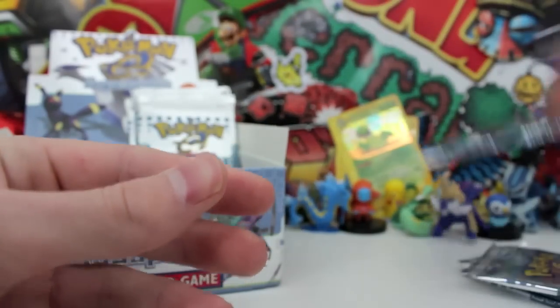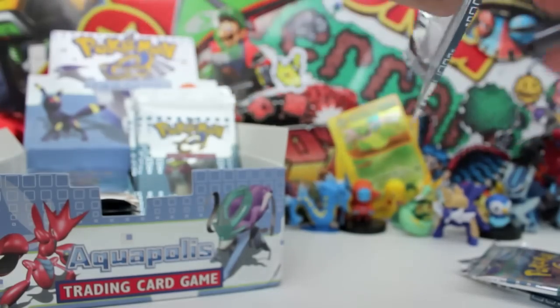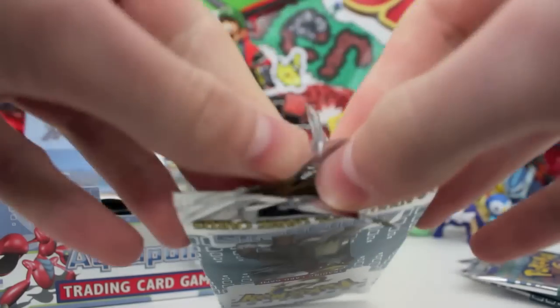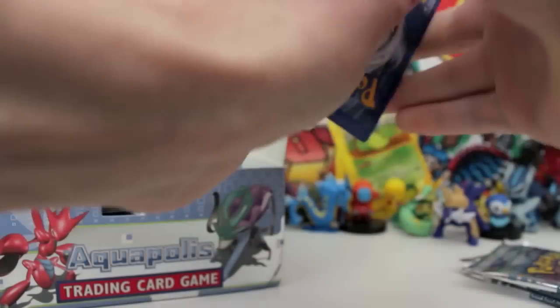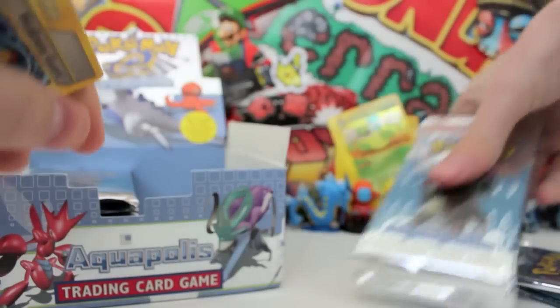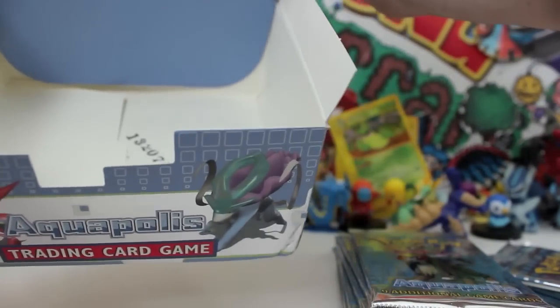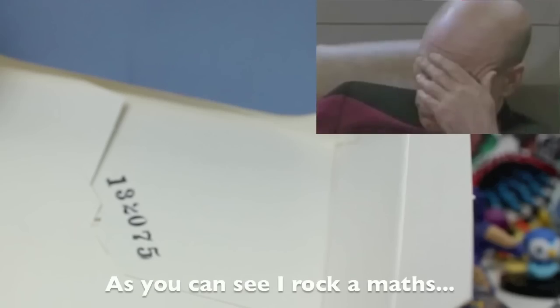We've got an Entei pack here — a lot of people say this is their favourite artwork on a boost pack, and I'd have to agree. All these artworks are so epic. Let's peel this one — oh my gosh, can you smell that guys? It smells like a victory pole! Crystal maybe? We could only hope. There's like a number at the bottom of the booster box — look, they stamped the bottom with a number: 1-3-2-0-7-5. So we were the lucky 13,000 people to actually get this booster box — don't you feel special?